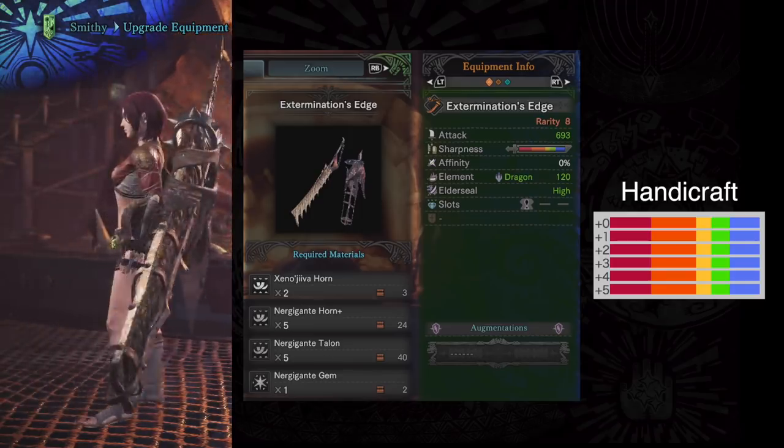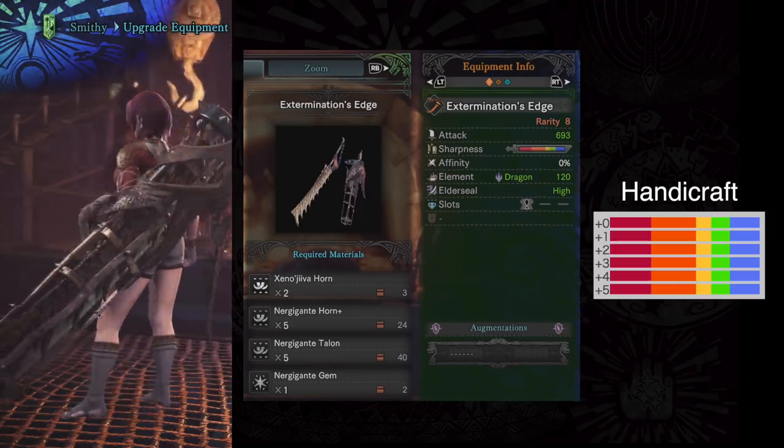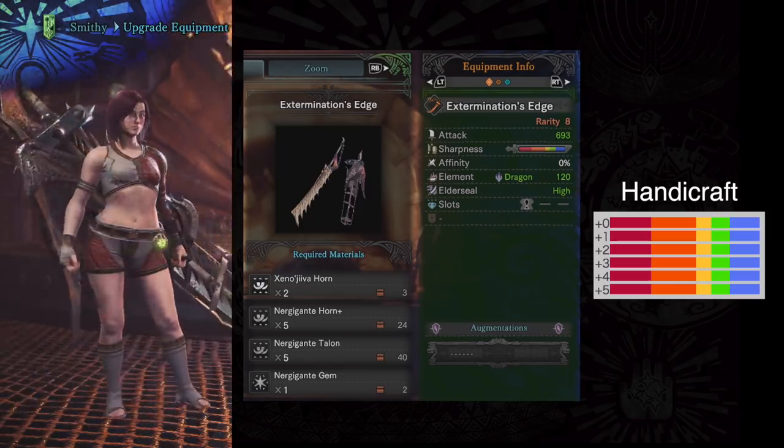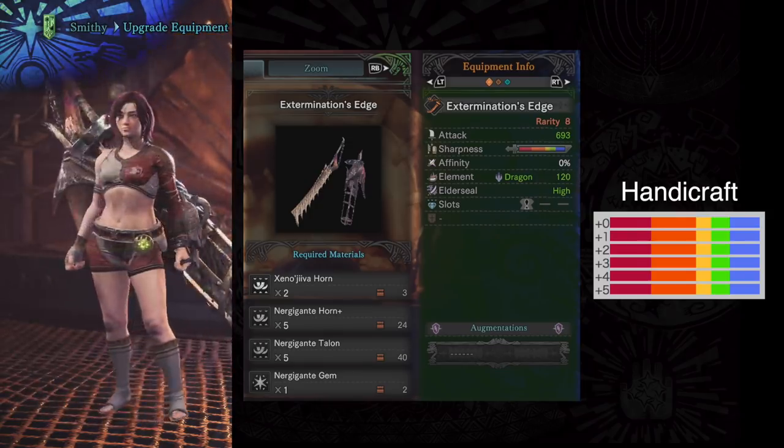Really good sharpness so you don't have to worry about sharpening. The element at 120 is kind of weak. High elder seal, so very good for those endgame bosses. And you also get a single decoration slot. So all around this weapon is very, very solid.